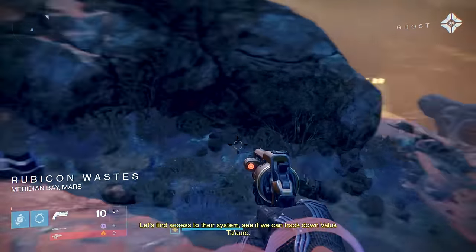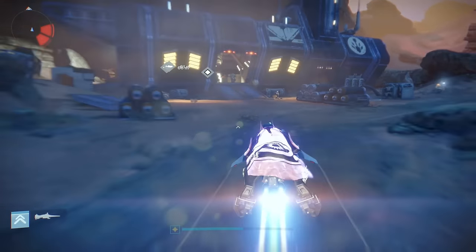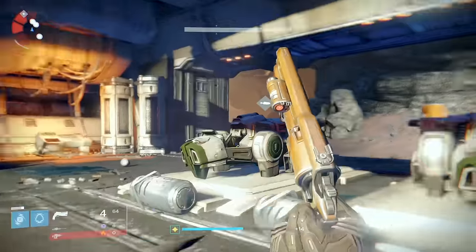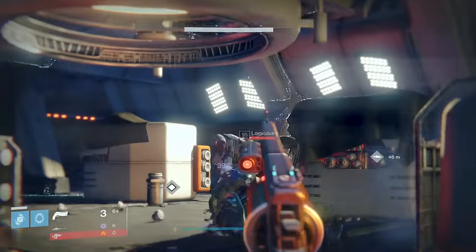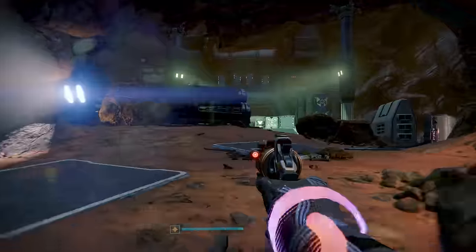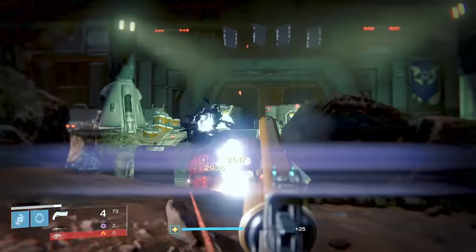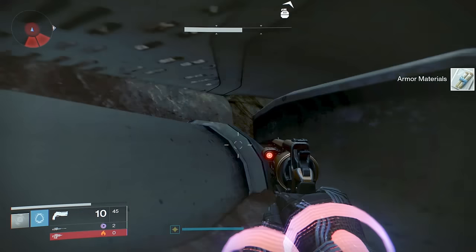Am I by myself? I'm by myself — little sparrow. I don't even remember the strike. Look at those Cabal, man — they're actually green. I need to deploy the ghost. I don't have solar. When it was the nightfall we would camp in the back here and snipe. Bam — not even moving. Easy.